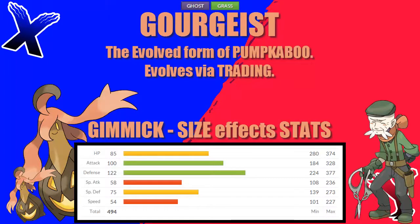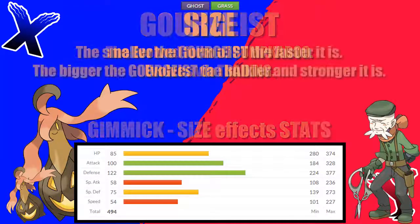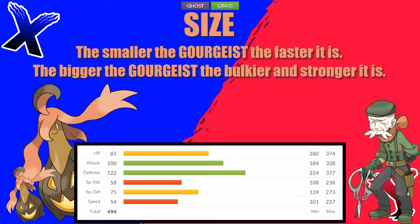It evolves through trading and has a gimmick involving its stats in relation to its size. Gorgeist's HP, attack and speed are all determined by its size. As Gorgeist's size increases, its speed goes down but its HP and attack go up. The reverse is true the smaller you go.